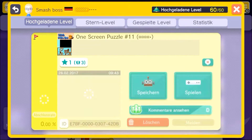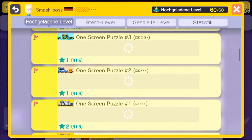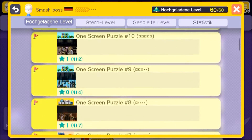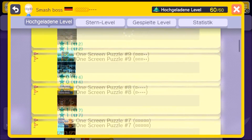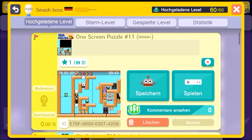The next level I want to show in this episode is my One Screen Puzzle number 11. I've reorganized some of my one screen puzzles — the first 10 are all old ones I've already uploaded before, but with other names. Now I just wanted to bring some order into these puzzles and also tried to give a hint on the difficulty. My latest one is 4 out of 5. Let's check it out.